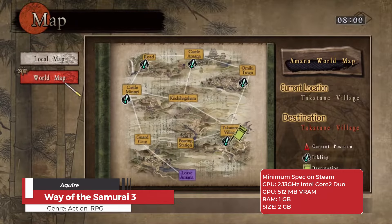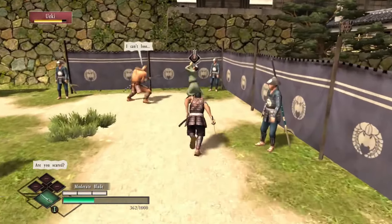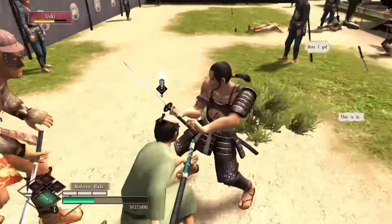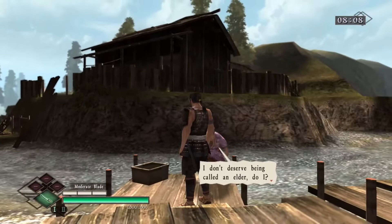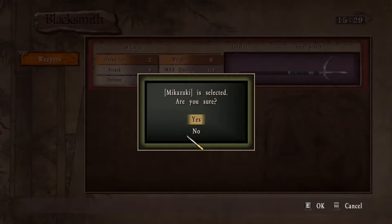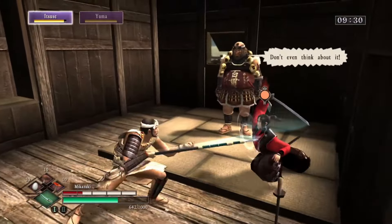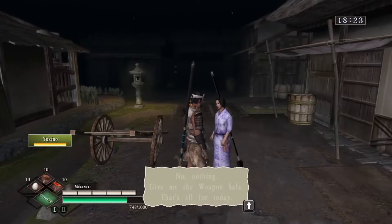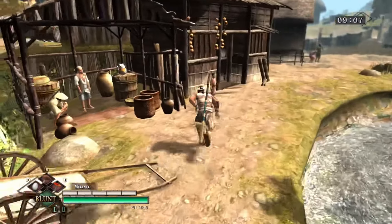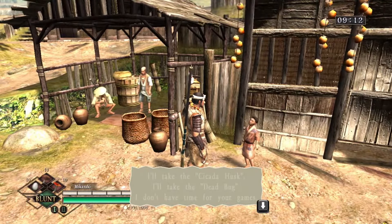Way of the Samurai 3 is an action-adventure game set in the picturesque landscapes of Japan during the Sengoku period. Players take on the role of a customizable ronin navigating the fictional land of Amana. With stunning scenery and detailed settings, Amana captures the essence of rural Japan, complete with bamboo forests, serene rivers, and traditional villages. Players must choose allegiances among various factions, including the oppressive Fujimori clan, the rebellious Uka clan, and the peace-seeking Takatani villagers. The game features a highly customizable combat system and over 15 different endings, with every action potentially leading to different outcomes, adding great replayability.